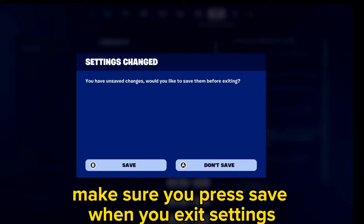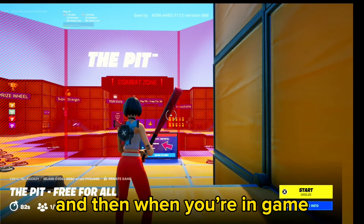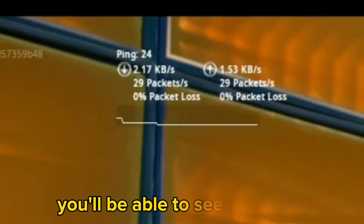Make sure you press save when you exit settings, and then when you're in game, as you can see, you'll be able to see your ping.